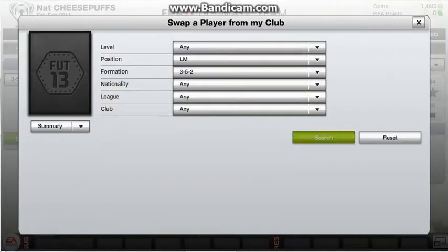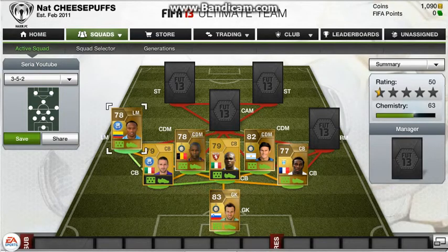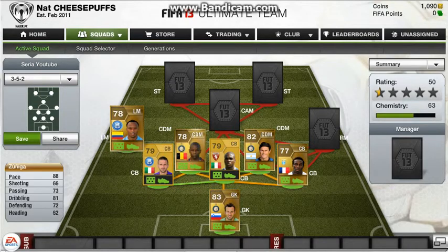Left mid — I've gone for a little bit of Colombia here. Zuniga, however you say it, has 88 pace, 81 dribbling, and 66 shooting. Believe me, his shooting is not 66 in practice.